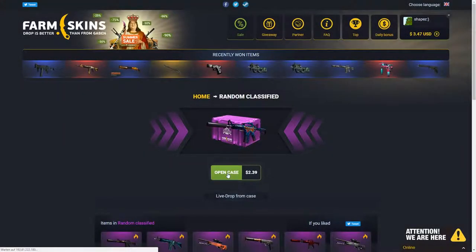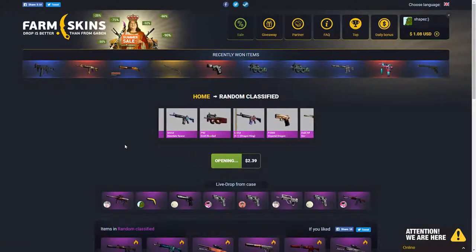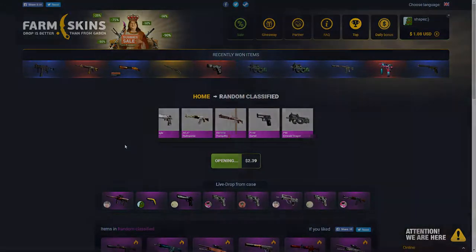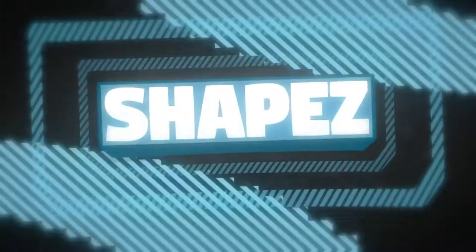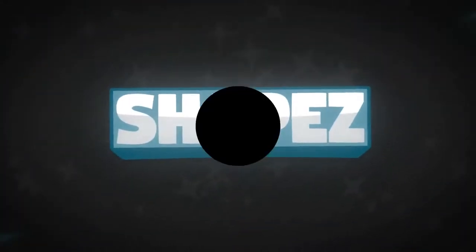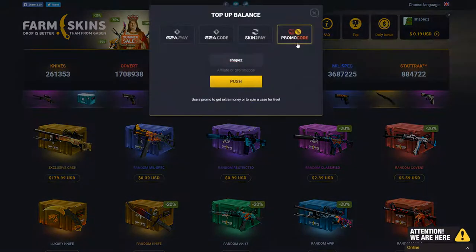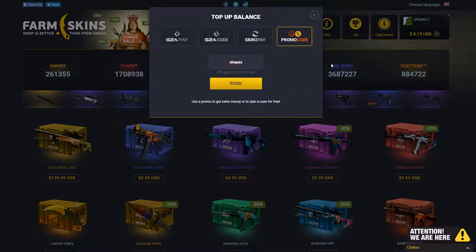Let's do the last classified case. Come on, give me some profit. Let's do the last one. Give me another red line. That would be so sick. If you want to get yourself some free money on Farm Skins, click on the button right here, click on promo code, tap in 'shapes', and enjoy your free dollar.